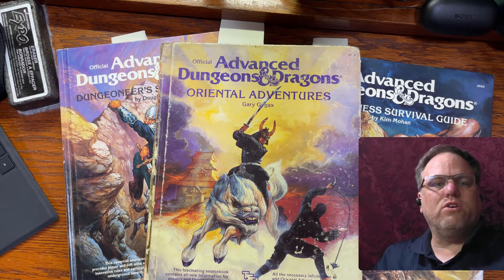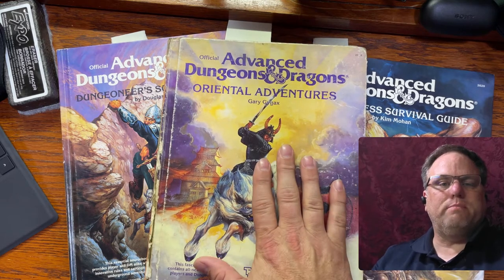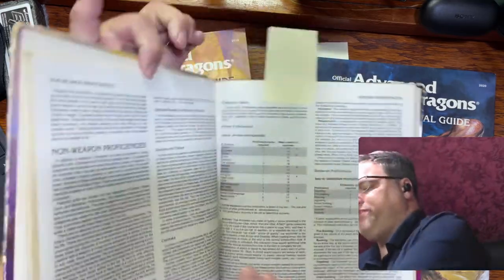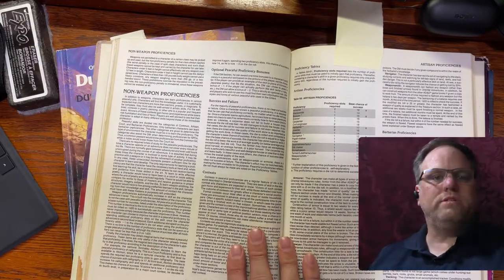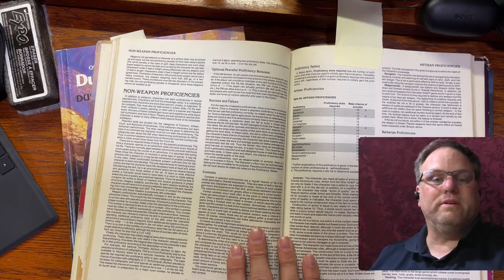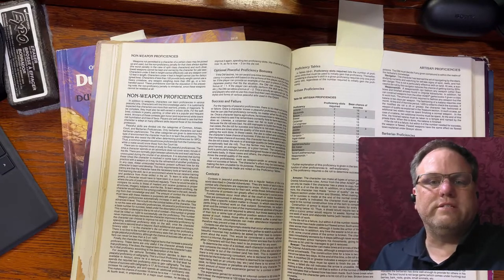Proficiencies didn't start out as part of the core rules, that's for sure. But looking through my books, I found some optional rules for non-weapon proficiencies on page 52 of Oriental Adventures — let's go ahead and flip to that. So right here there's the non-weapon proficiency rules on page 42. There may have been some Dragon Magazine articles, but this is the first time in the official books I think that the rule was offered as an optional rule.